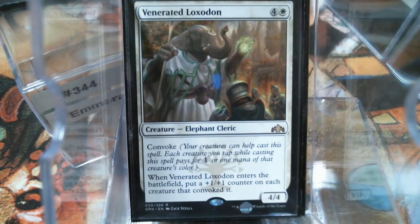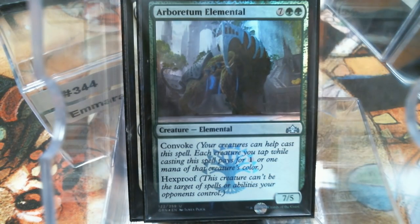Venerated Loxodon — this guy I really like. I have a feeling this is one of those cards, kind of like Dredge, where the more they costed it the actually better it got. You get a +1/+1 counter on each creature that Convoked it. Love the verbiage, by the way. Arboretum Elemental — he's just a big dude with Hexproof and Convoke.